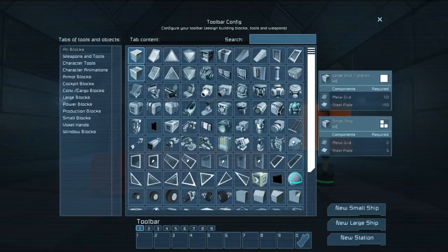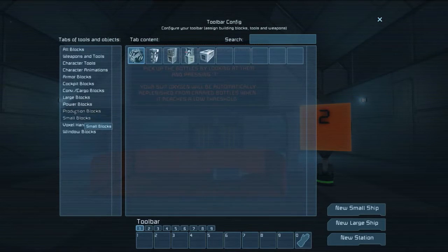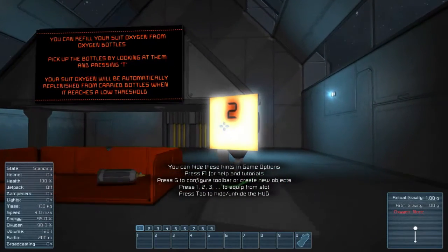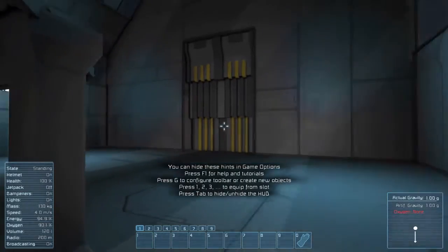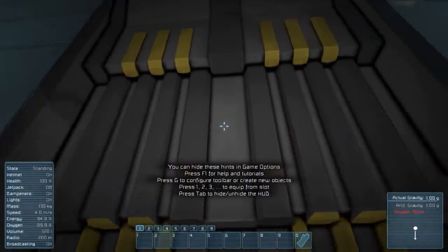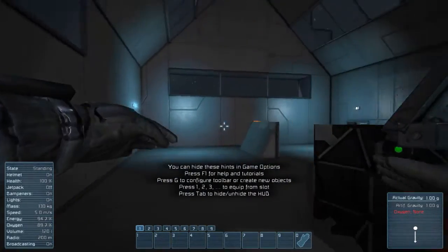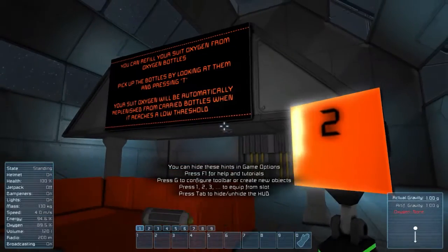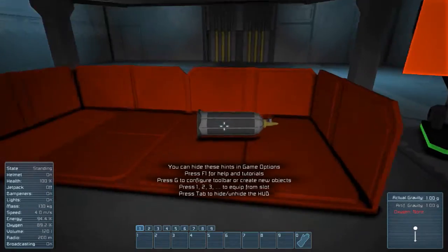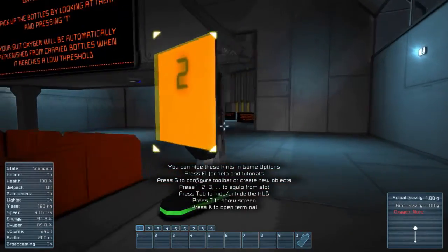G brings up our interface with all the various things we can do, blocks we can build with. Our oxygen is okay. When it reaches low, it'll automatically be replenished. I have to pick them both up — there we go, now the door opens.